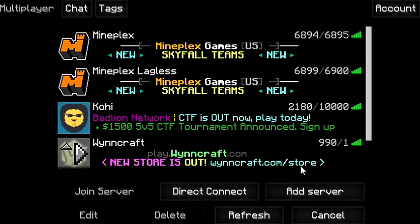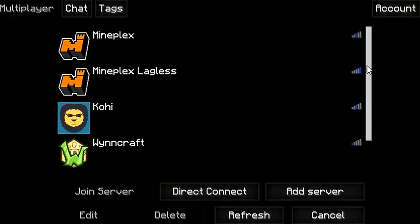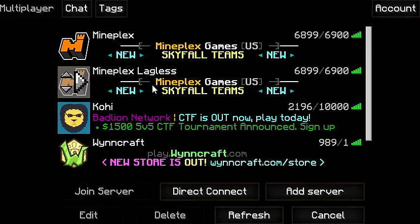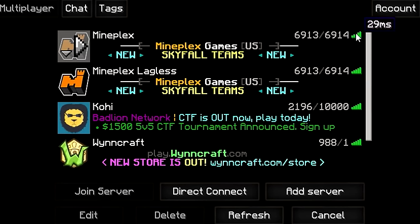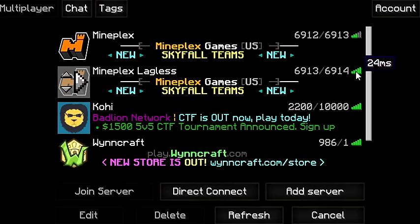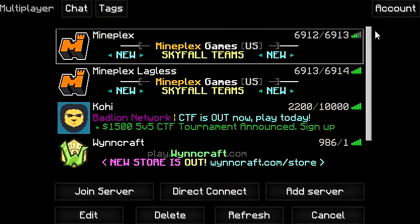If I refresh again, this is 39, and this is also 39. Refresh again - 23 versus 19, so this one's a bit better now. So MindPlex Lagless is definitely better by a couple of ping. I'm just waiting for MindPlex to have another massive lag spike again, because I can't really prove anything here. Just as I say that, this happens - 444ms to 24ms. So obviously MindPlex Lagless lags way less than MindPlex when they're having a lag spike.